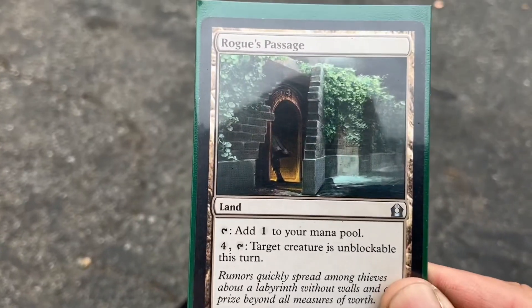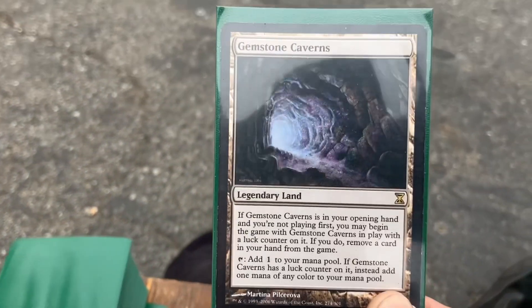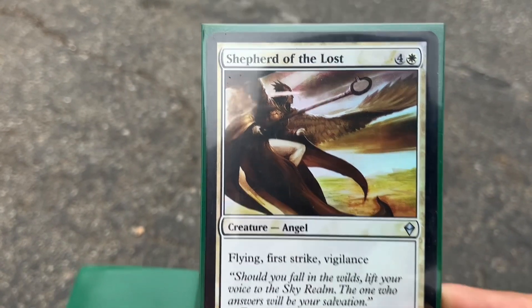One, two, three, four, five. Rogue's Passage — intriguing. For the last card, what will it be? Gemstone Caverns. I guess I'll draw one more — Shepard of the Lost.